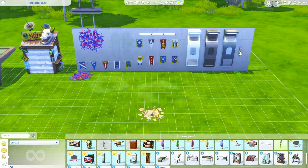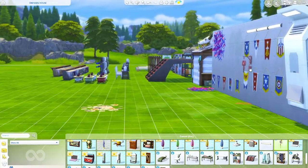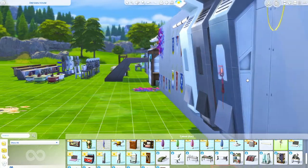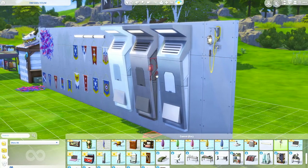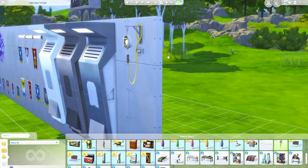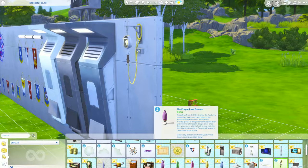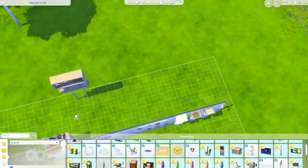Then DIY lighting to go along with our DIY shower. We need to zoom in on this one because it's pretty awesome. And I love how it's even plugged into an outlet box — that is fantastic. Then we've got some more rugs.